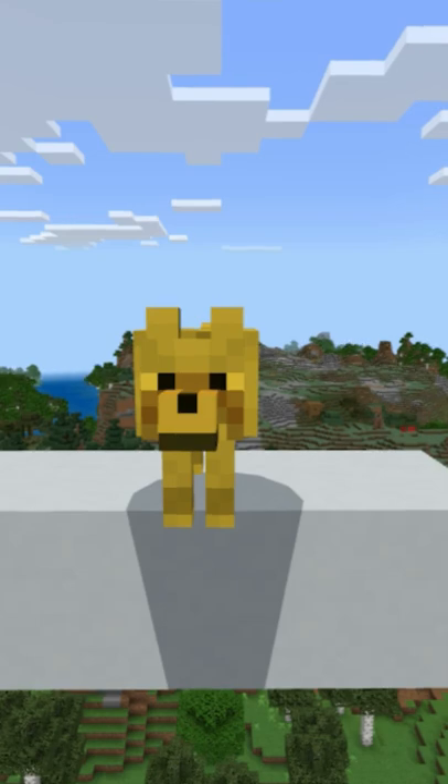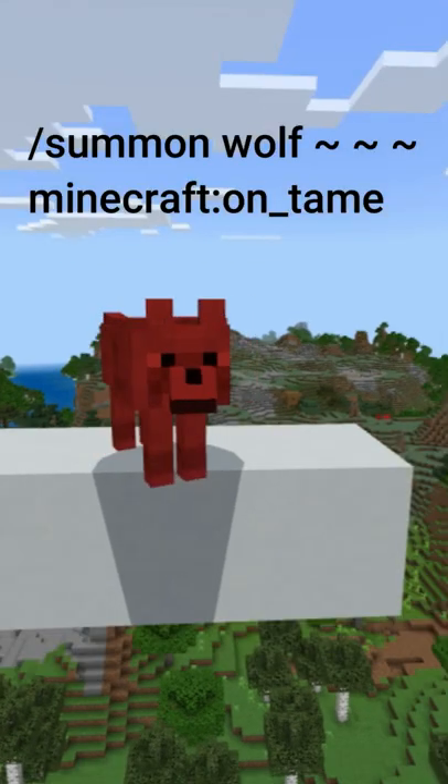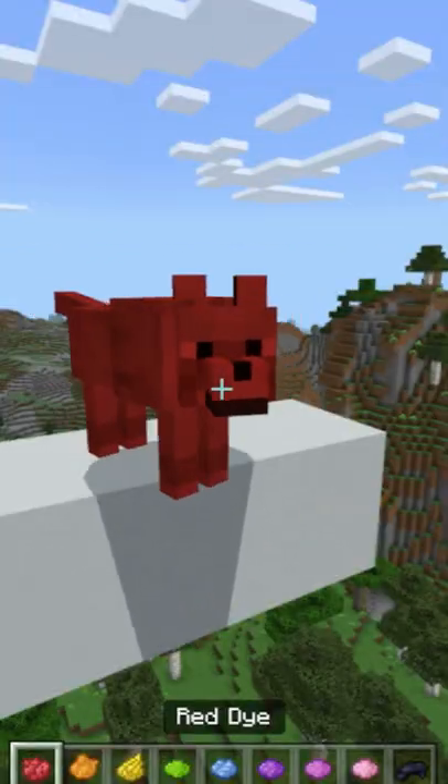He doesn't have to be red — he can be whatever color you want. But his name's still Clifford, you can't take everything from the poor guy. Just enter the command on screen and out'll pop a red wolf. Keep in mind that this unfortunately only works on Bedrock though.